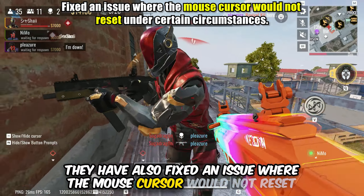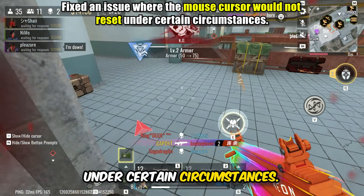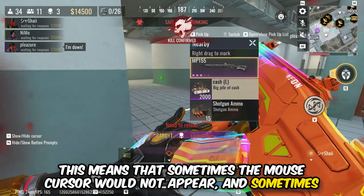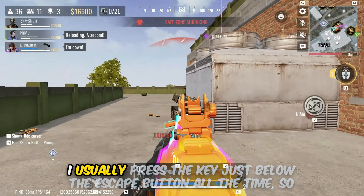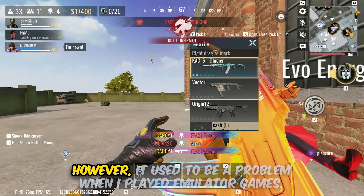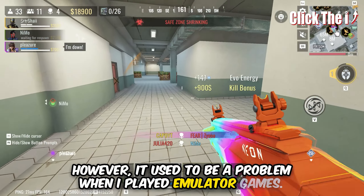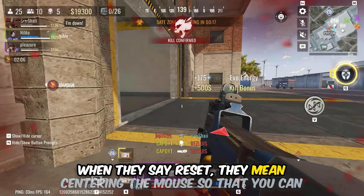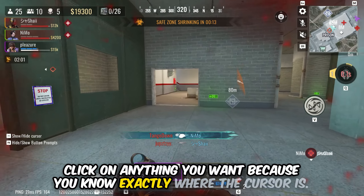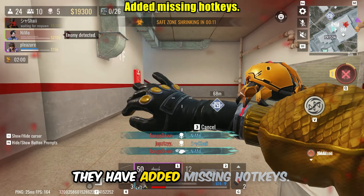They have also fixed an issue where the mouse cursor would not reset under certain circumstances. This means that sometimes the mouse cursor would not appear, and sometimes it would appear in an unnecessary way. When they say reset, they mean centering the mouse so that you can click on anything you want because you know exactly where the cursor is. They have also added missing hotkeys.